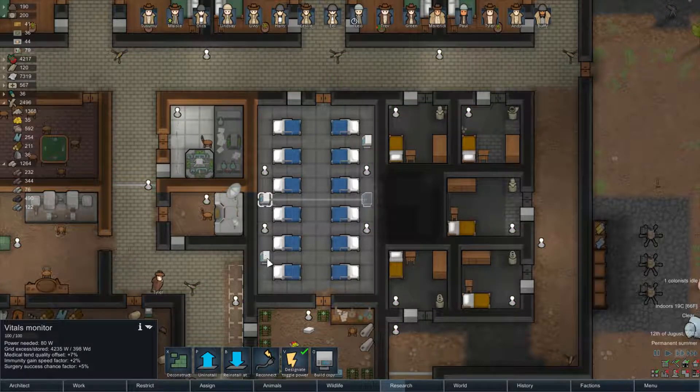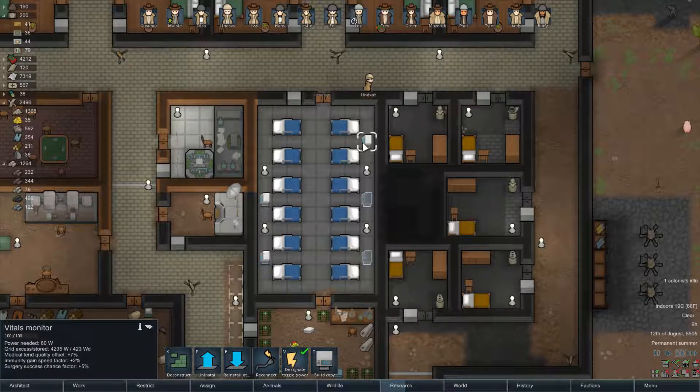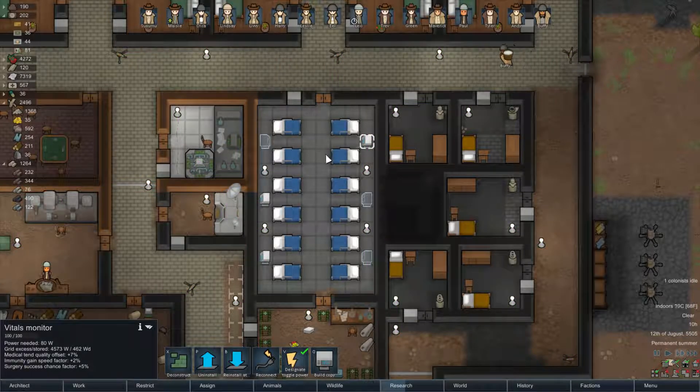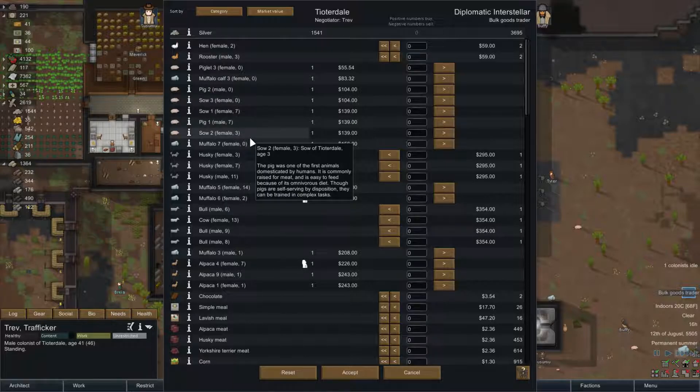Let's quickly fix these - there we go, and the other one. Build copy facing the correct way - there we go. We've got a bulk goods trader coming in, so we're gonna sell off some animals.